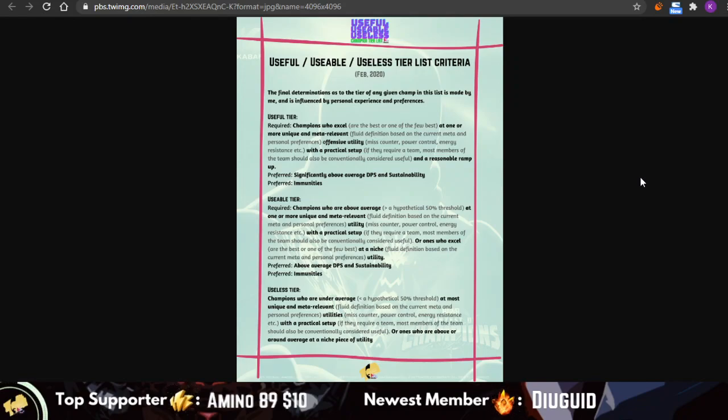I classify champions using meta-relevant pieces of utility. If a champion is the best or one of the best in one or more meta-relevant pieces of utility, they end up in the useful tier. They should also be accompanied by a practical setup and a reasonable ramp-up. If a champion has potential in an offensive piece of utility and they're one of the best at it, but they require a non-useful synergy team, they would not be placed in the useful tier. Bonus points apply if a champion is on the verge of becoming useful and has significantly above-average DPS, sustainability, or access to immunities.